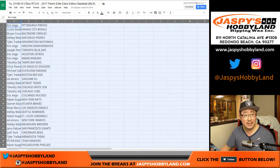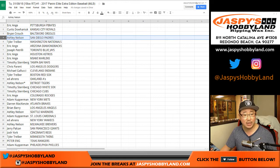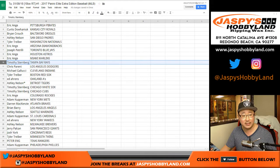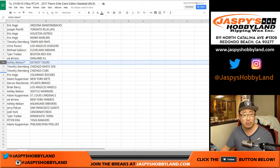So EA Sports is in the game of the Pirates. Curtis, you have the Royals. Brian with the O's, Ashley with the Padres, Tyler T with the Nationals, EA with the Diamondbacks, Joe P with the Blue Jays, Eric with the Astros and the Marlins, Tim S with the Rays, Chris Parent with my Dodgers, Michael Gallucci with the Indians, Tyler T with the Red Sox, Ed with the A's, Ashley, last spot Mojo, Tigers, Tim with the White Sox and the Cubs.